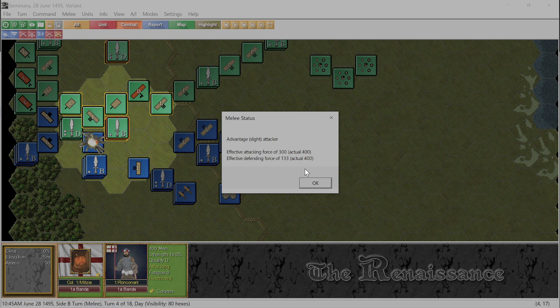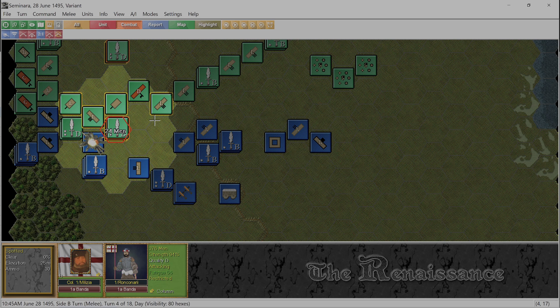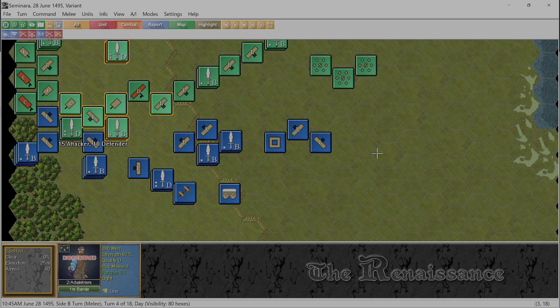We have our halberds here in column - which, if we look at it, column still gets 75 percent of our strength. I still think we kick these guys' butts. The crossbowmen only melee at one-third strength. We have a leader that will give us a 20 percent bonus. Slight advantage to the attacker? Why would 300 to 133 be only slight? We have 400 men in column so we only get three-quarters of that plus a leader bonus. They're going to shoot and kill 24 of us - not that great.